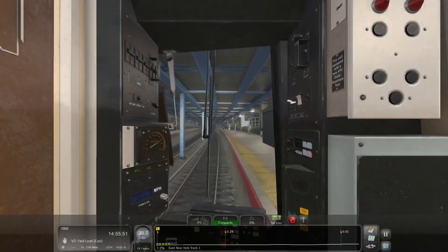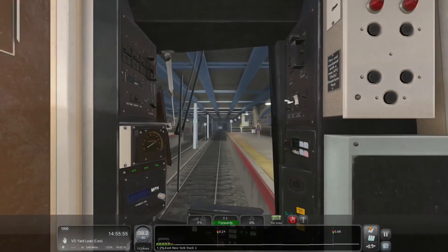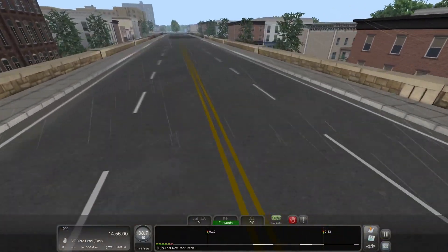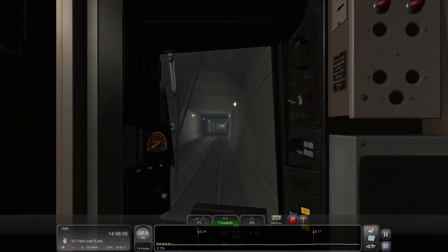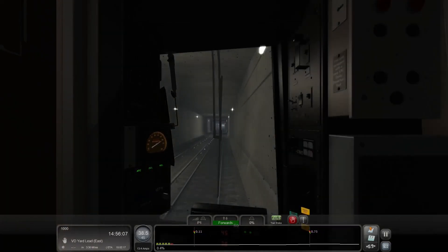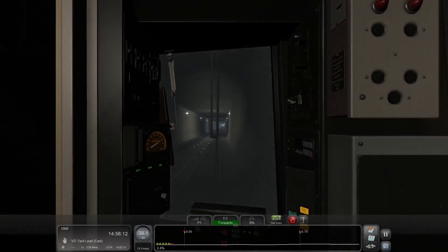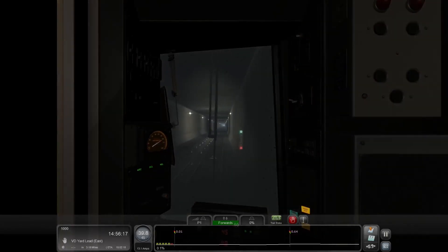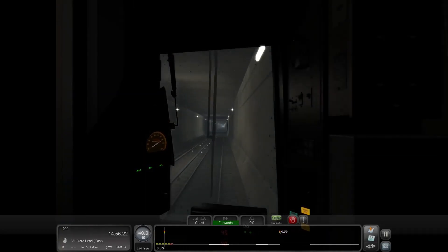So here we are at East New York. Is this underground? It looks like it's acting like an underground, but it actually is above ground, technically. It's set up that way so that you can get a look at the station while you're stopped — you're not left in a situation where you're bored while waiting for your train to load. Unfortunately, the rest of the tunnels are actually tunnels.